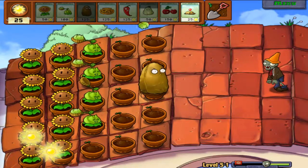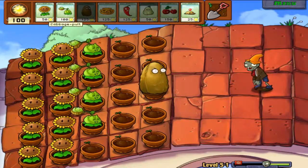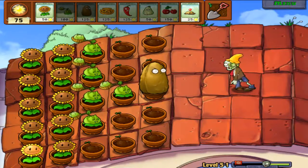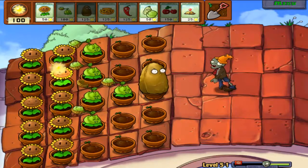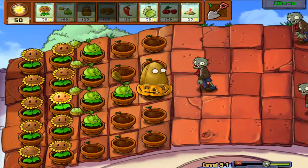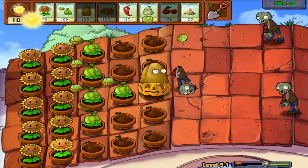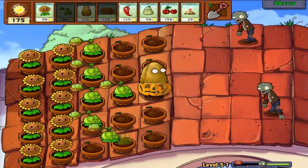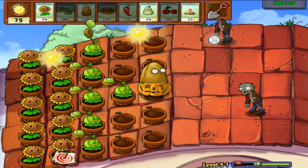I can at least say that I got one tallnut out. I probably should have just done three rows of cabbage bolts if I could. With the pumpkin combo, this thing is essentially indestructible — I mean, it is destructible, obviously capable of being destroyed, but not for a long time. Unless, of course, there's a cheap little thing going on.